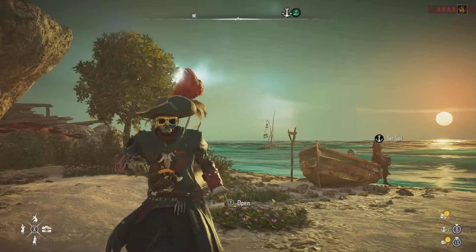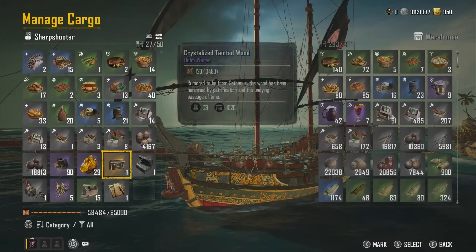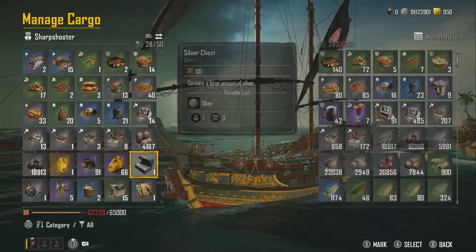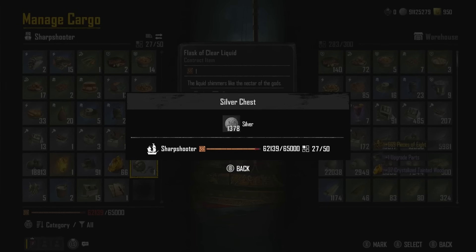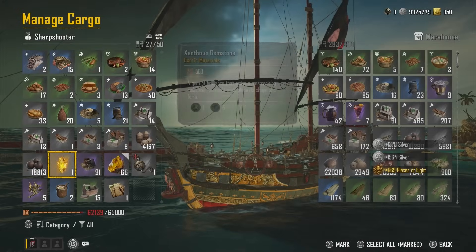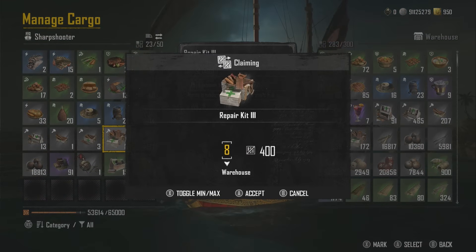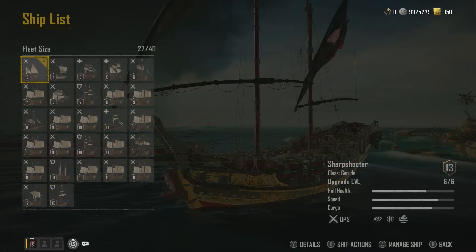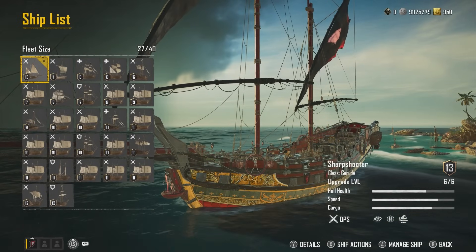Here we are back at port — let's show you the build and the ship I'm using to kill the new Vikram Rajan in Dangerous mode, solo. This is the level 16 one. We can see we got Vikram's Locker as well — the towers mechanic only applies in the hardest version. That's what I got out of the locker, as well as the silver and other bits. So the ship we are using is the new ship, the Garuda, upgraded to level six out of six.